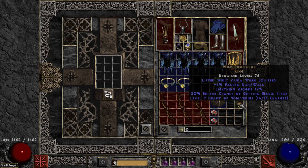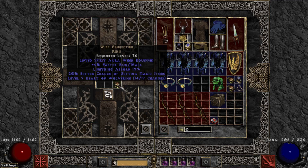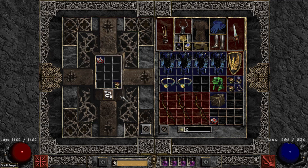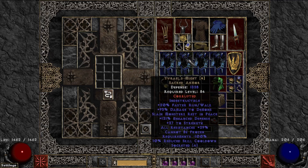We saved the best for last — this Wisp. We haven't gotten a brick in a while, so I'm fully expecting a brick on this. Anything other than that and I'll be pleasantly surprised. We've got a 12 absorb, 20 MF — both perfect — with 4 faster run walk. It would be really cool to roll faster cast rate on this, but like I said, expecting a brick. And there it is. What are you going to do?